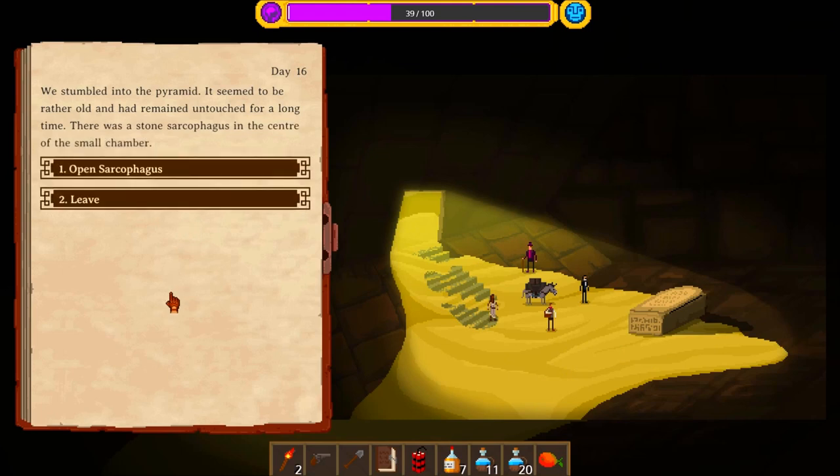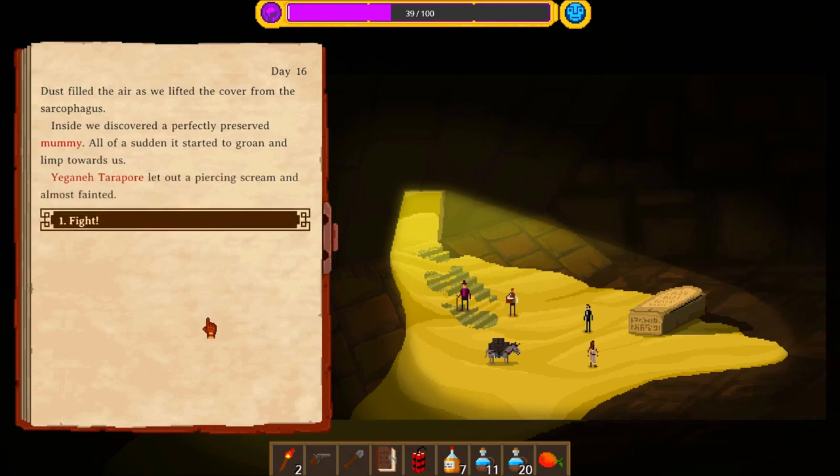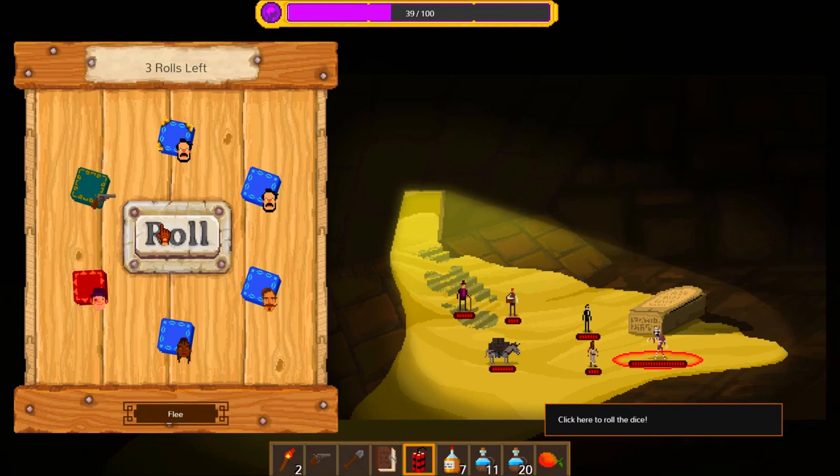Look at this — very interesting. We stumbled into the pyramid. It seemed to be rather old and had remained untouched for a long time. There was a stone sarcophagus in the center of the small chamber. Dust filled the air as we lifted the cover. Inside we discovered a perfectly preserved mummy — all of a sudden, it started to groan and limp towards us. Egoni Terrapur let out a piercing scream and almost fainted. Wow, this is exciting! I haven't had this happen before — that is very cool.